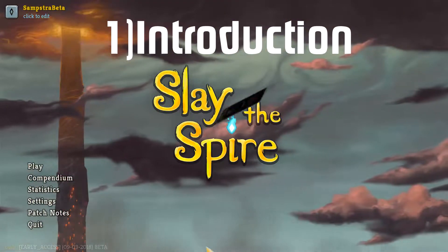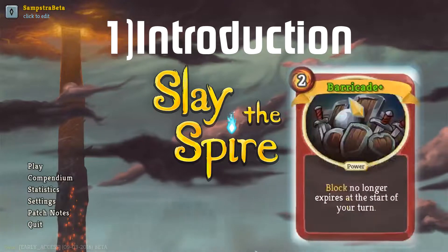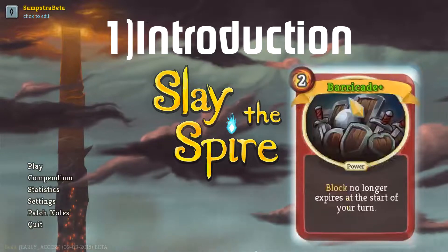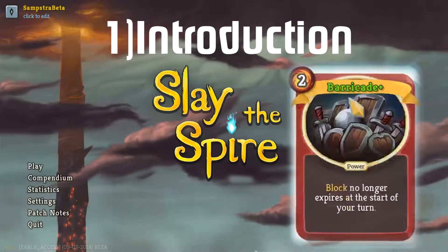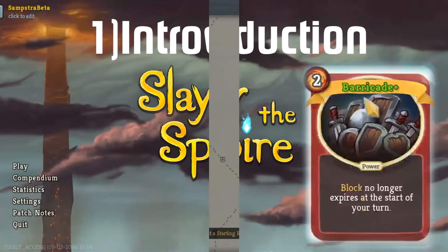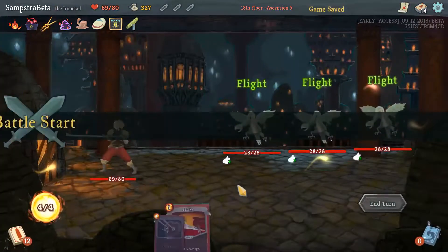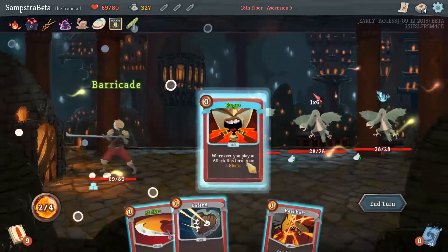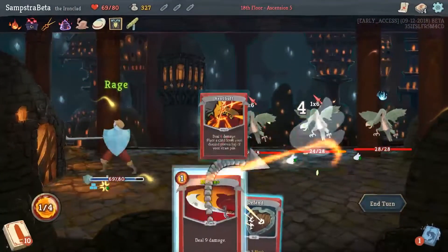The barricade build is a build oriented around the barricade card, which is a rare card that costs three energy — two if it is upgraded. The effect is that block no longer removes at the start of your turn. So if you have 20 block and the enemy hits you for 12, you have eight left over and it stays there for the next turn.